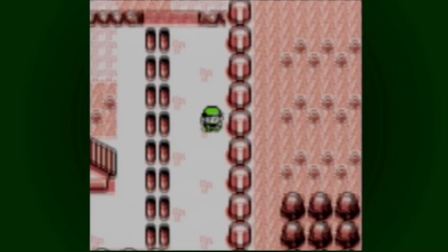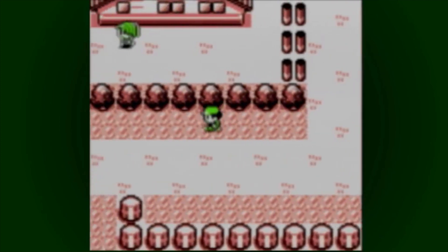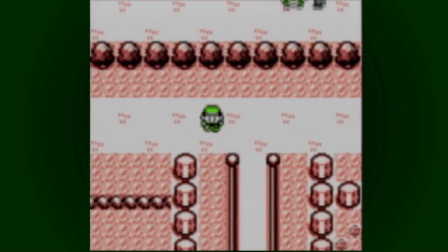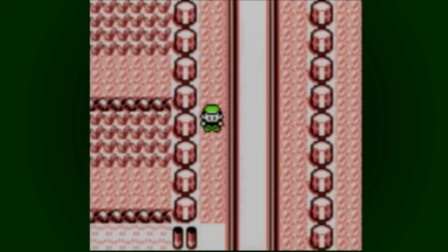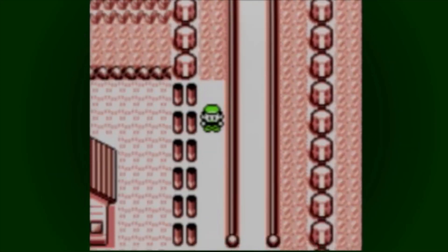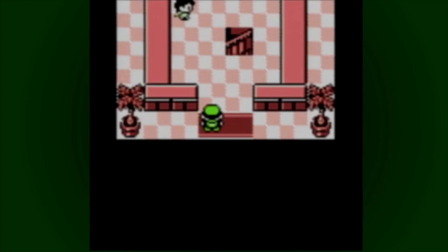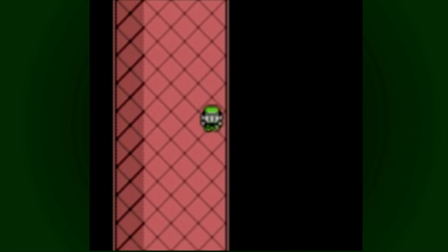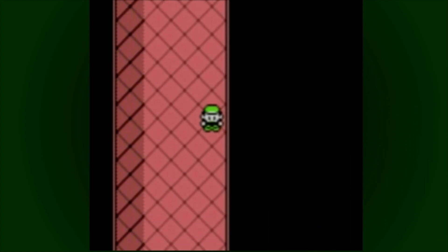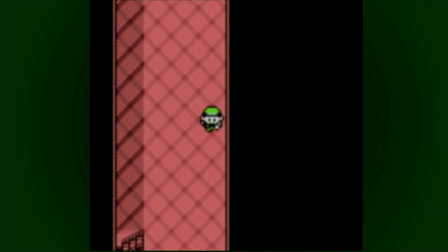We should probably see if we can get an HM Slave. We'll just teach HMs to our Pokemon. We're gonna go through the Dark Cave without Flash — I know how to do it. Some people do it on the bike, which is really interesting. We're technically underground right now.